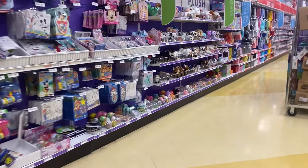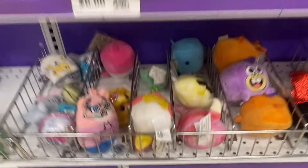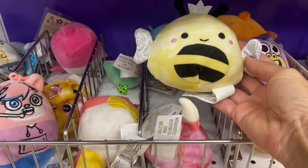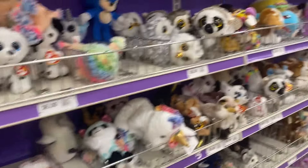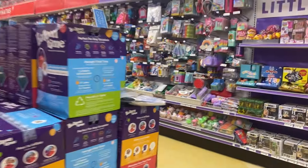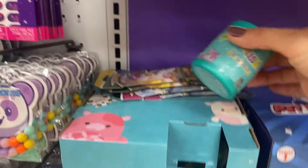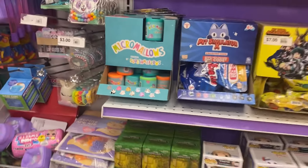Then I went to the other side of Party City. I found a little clip, and then more clips over here — there was a Ryan's World clip. They always have those. I also found some squish fills, another unicorn clip, and more micro mellows. These ones are the sea cow micro mellows. Oh my god, somebody destroyed the top part and put a new one in there — that's funny. They're so cute, but I didn't splurge on them.